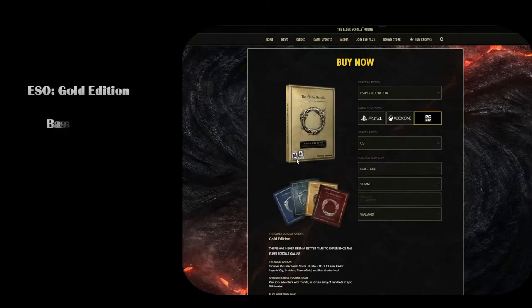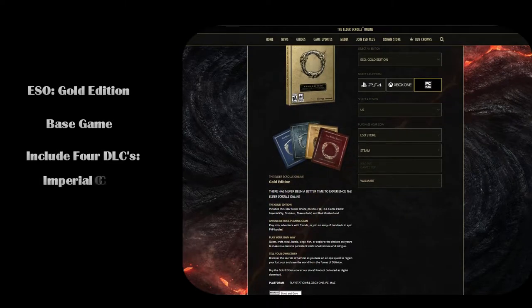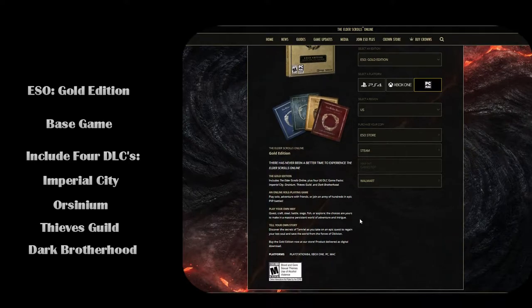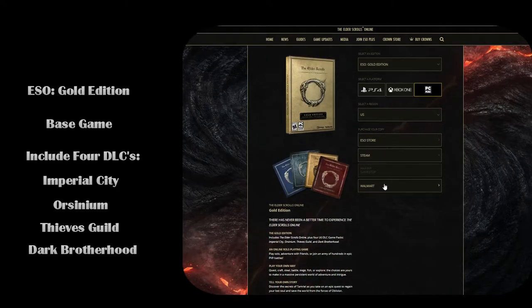The next option on the list will be the ESO Gold Edition, which is the base game plus four DLCs: Imperial City DLC, Orsinium, Thieves Guild, and Dark Brotherhood. Purchasing this option means you don't have to purchase them separately via the Crown Store, and you'll have access to them immediately when you log in. Another benefit to purchasing this pack is you'll get a Palomino Horse.